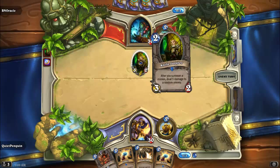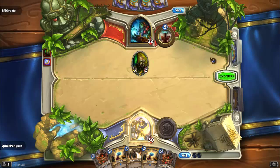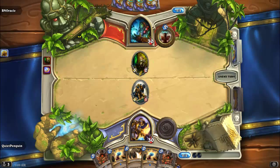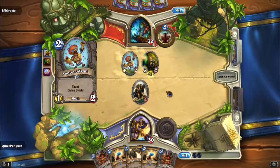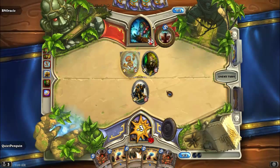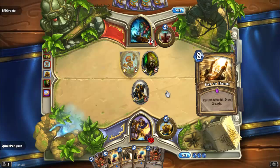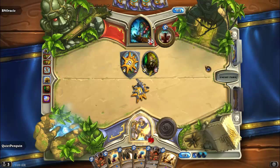He's gonna coin out a Knife Juggler — that's a pretty aggressive start. We're just obviously going to make it do its thing and pass. Another good draw is Healbot, so these just make it less likely he's gonna be able to burn us out with a flurry of burn spells — stuff like Crackle, Lava Burst, Lightning Bolts, and Doomhammer. He's going to eat that divine shield and make another one-one and pass.